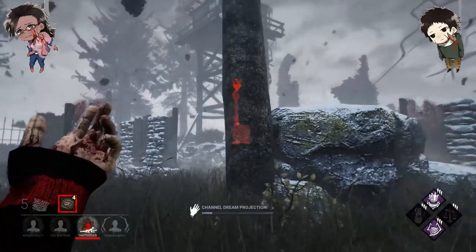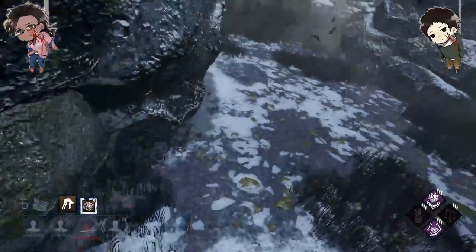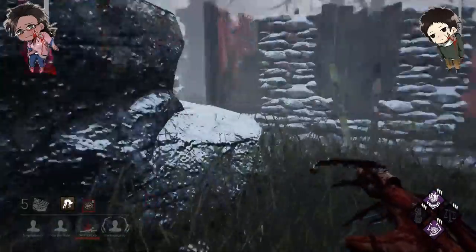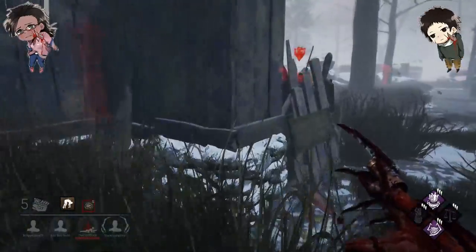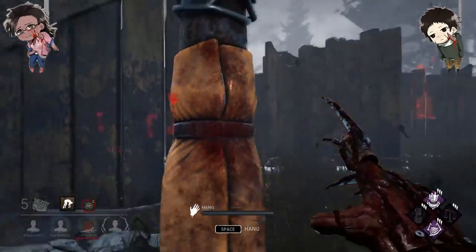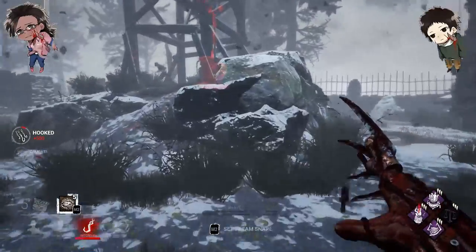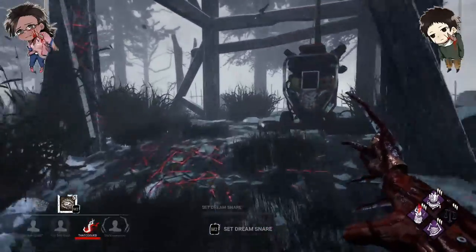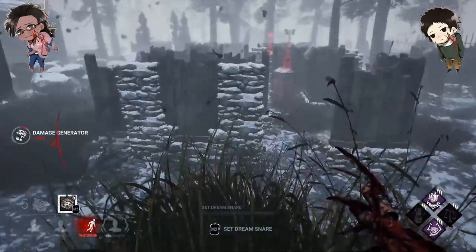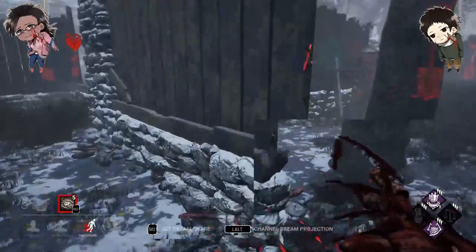I somehow messed that up, but she went into it anyways. I'm gonna pretend I'm teleporting to it — they ran away and then I pick her up. So I kind of mind-gamed with that: I pretended that I was teleporting to it but I actually did not teleport to it. Now we got her hooked. We're gonna go up here — we keep faking them out, so we saved this gen just by pretending that we were going to go through with that teleport.